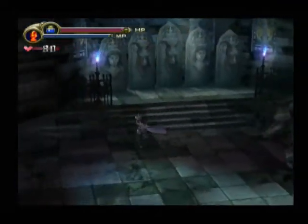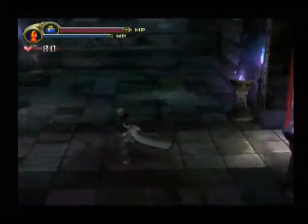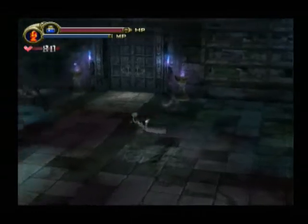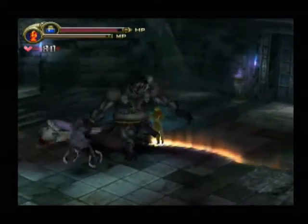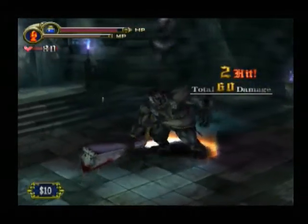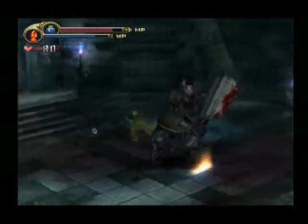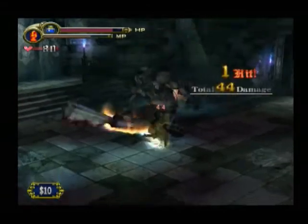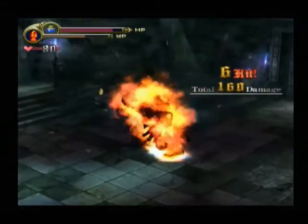And this big guy here is an Executioner. When he hits you, he curses you. And when you're cursed, you can't use any special combos. He's big, he can take a God of Punishment, but he's not that bad. His attacks are fairly well telegraphed, and unless you're stupid like me, you won't get hit. He's not that bad.